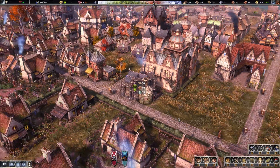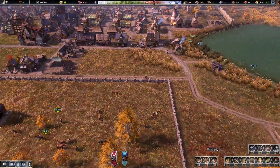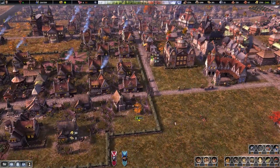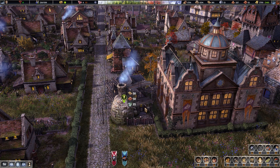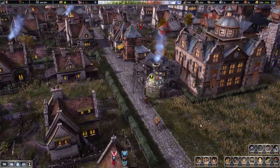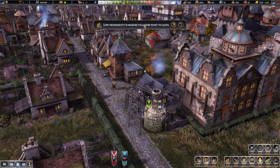It feels like the game optimization is a little bit improved, but my rig is still crap — that's why I have these stutters every minute and a half or so. Everything is in progress. We do have a warning: glass delivered on low desirability is making villagers want to leave.